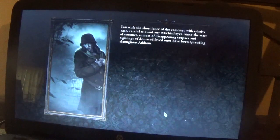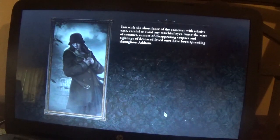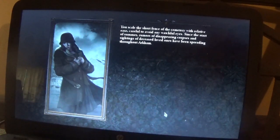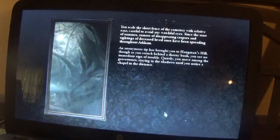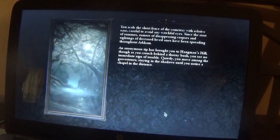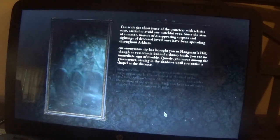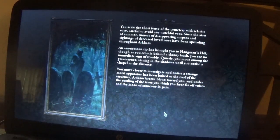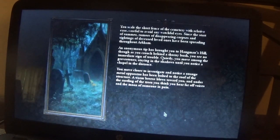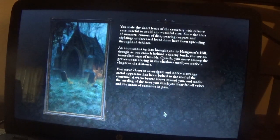You scale the short fence of the cemetery with relative ease, careful to avoid any watchful eyes. Since the start of summer, rumors of disappearing corpses and sightings of deceased loved ones have been spreading throughout Arkham. An anonymous tip has brought you to Hangman's Hill. As you crouch behind a thorny bush, you see no immediate sign of trouble. Quietly, you move among the gravestones, staying in the shadows, until you notice a chapel in the distance. You move closer to investigate and notice a strange metal apparatus bolted to the roof. A warm breeze blows toward you, and under the rustling of the trees, you think you hear far-off voices and the moan of someone in pain.